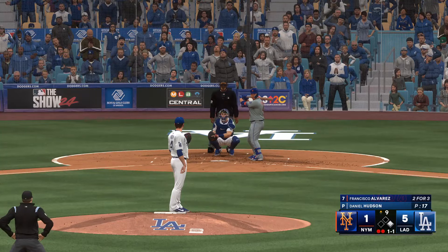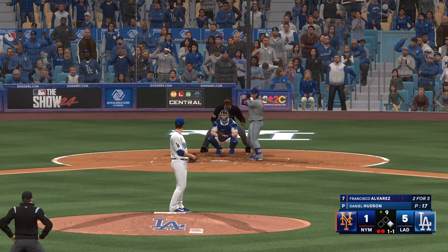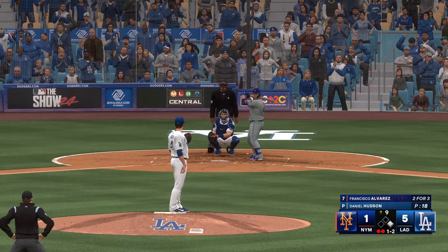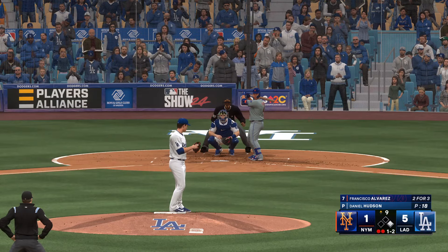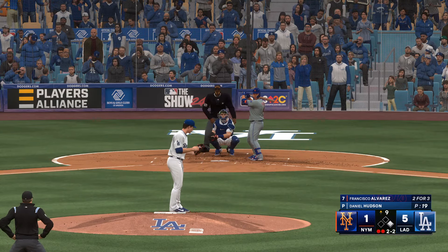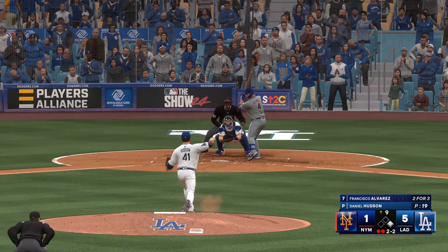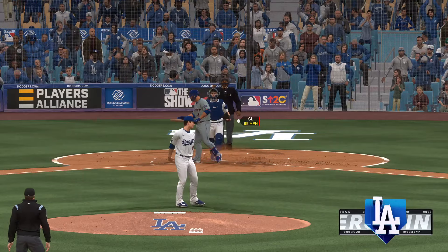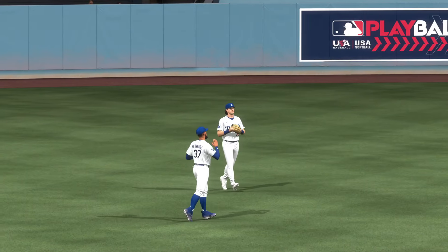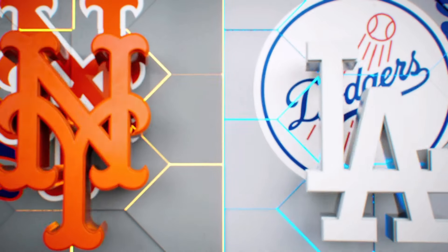Here's the catcher for the Mets, Francisco Alvarez. Next offering is fouled back — he's a little out front, but did a good job keeping the hands back long enough to foul that pitch off. That one almost got him. Swing and a miss — and he got him. And that is the ball game. Whether you're a season ticket holder or you just come to a couple of games a year, to see your team win at home, there's just something special about that. Good job by this team to get it done for the hometown fans. 5-1 is how it ends.